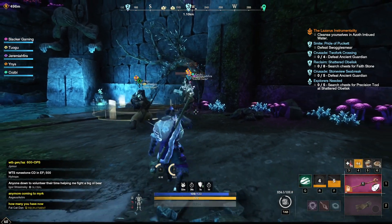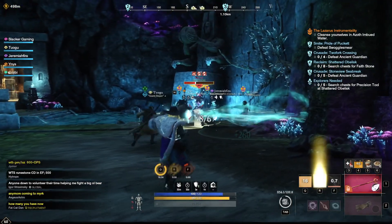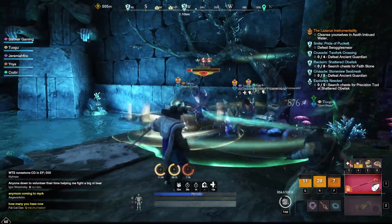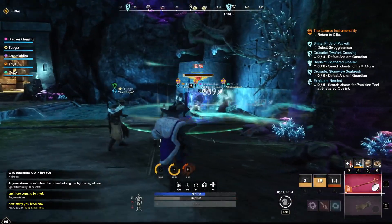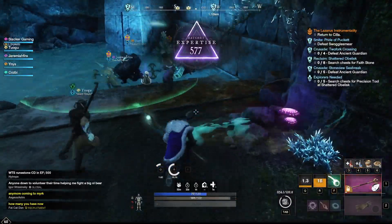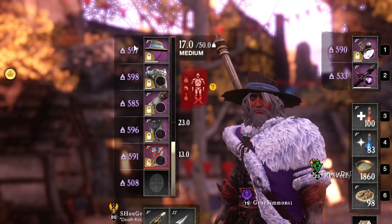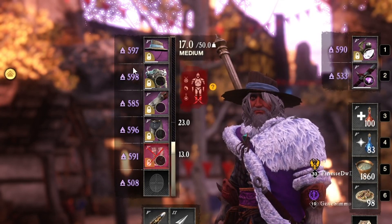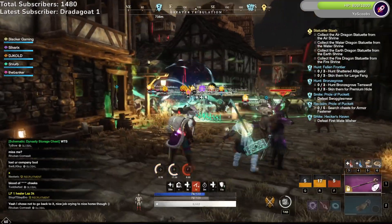Players can upgrade individual gear pieces from 590 to a gear score of 625 by spending Umbral shards. The ability to upgrade items of any type is unlocked when the player hits 600 expertise for that item type. So once your item type hits 600, you will begin to upgrade with Umbral shards.